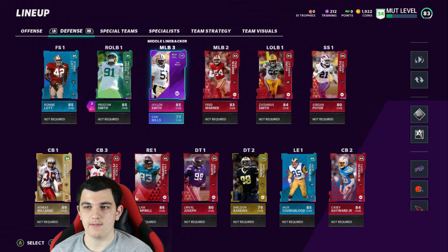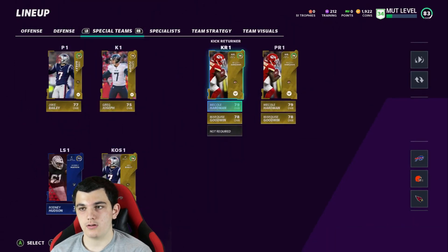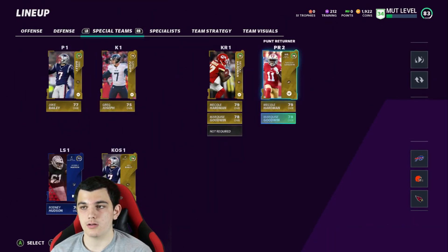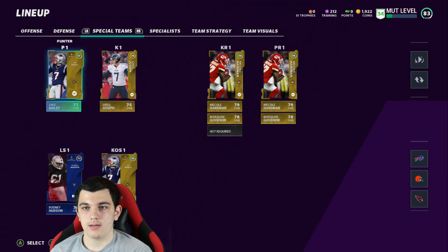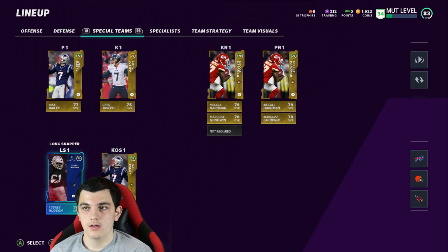My returners are Mecole Hardman and Marquise Goodwin. My punter is Jake Bailey and my kicker is Greg Joseph. So that's the team.